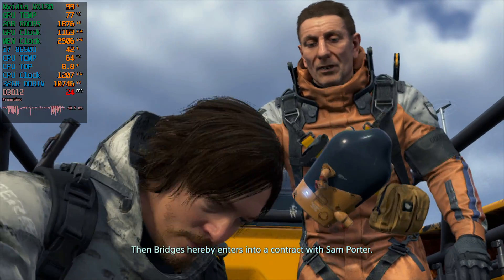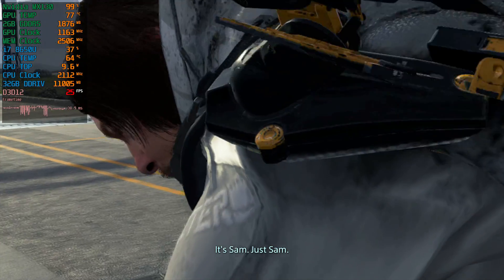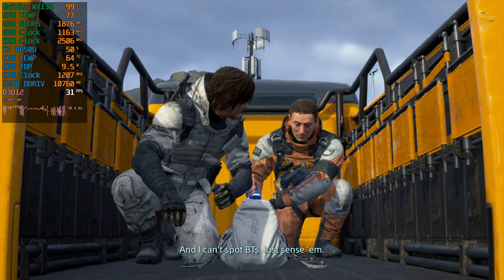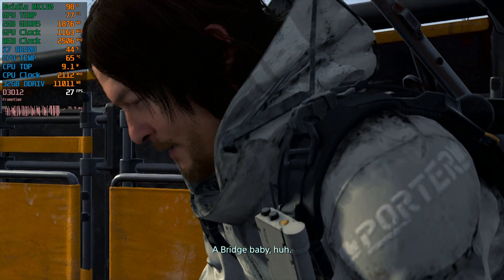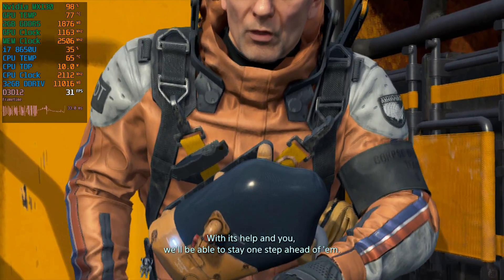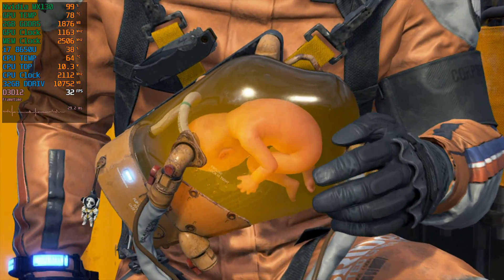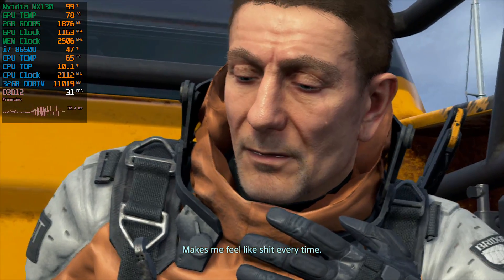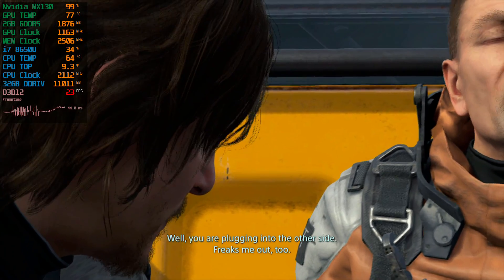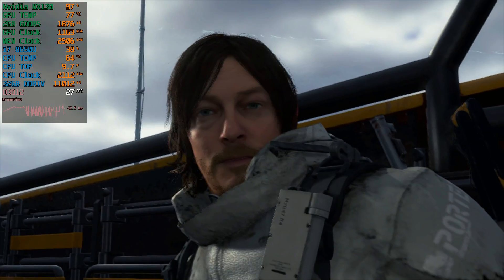He's already in the first stages of necrosis. If we don't hurry, this place is a crater. So how about it? Can we count on you? Then Bridges hereby enters into a contract with Sam Porter. Sam. Just Sam. And I can't spot BTs — just sense them. That's why we came prepared. A bridge baby, huh? With its help and yours, we'll be able to stay one step ahead of them. Makes me feel like shit every time. Well, you are plugging into the other side. Freaks me out too. Roll out.